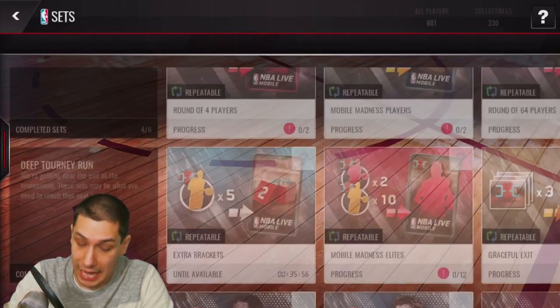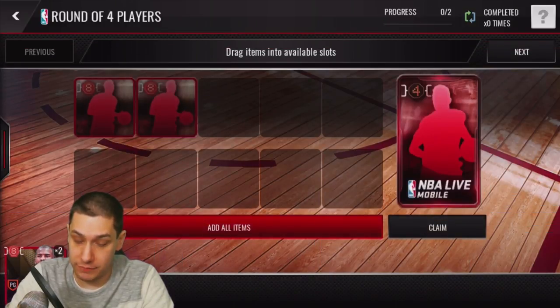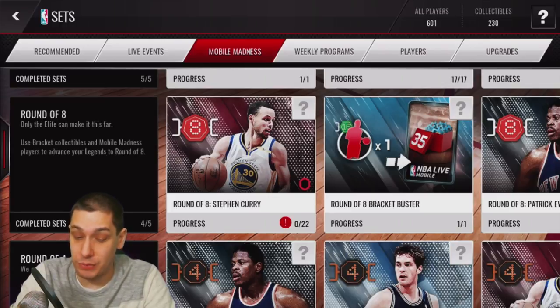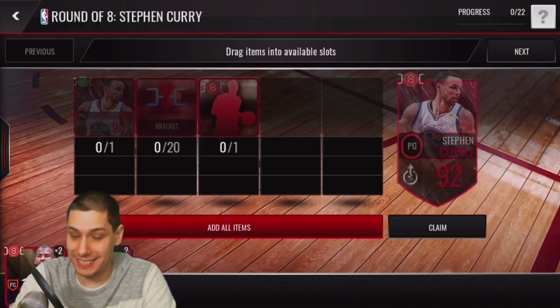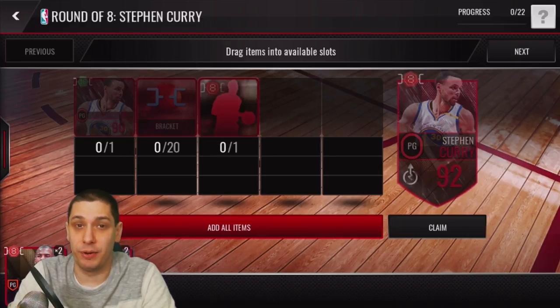You can get elite Final Four players by adding two of the Elite Eight players. I actually have two Chris Pauls, so I could throw those in and get a Final Four player. I still need to complete the Curry from the Round of Eight — I do have the brackets needed to complete that, but I'm not sure I want to do it necessarily. I'm thinking I probably should so I can get all the players to the Final Four round.